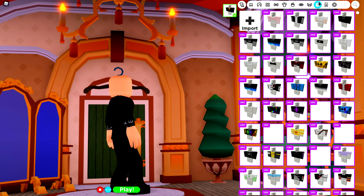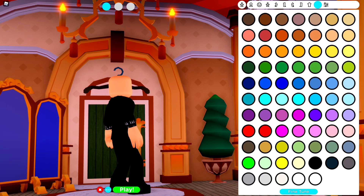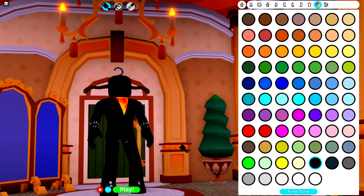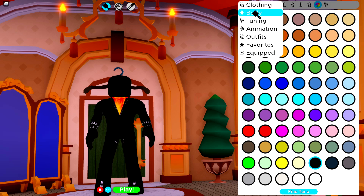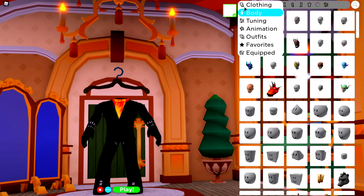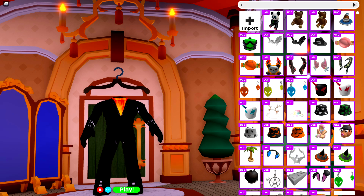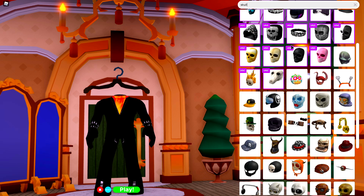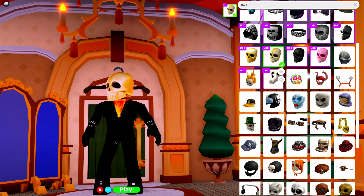It might also be worth noting at this point that this is the Fortnite version of Ghost Rider. So we're going to come to the body selection and change our entire body to black like that. Perfect. Next, we're going to come to the head selection underneath body and search 'headless' like this and remove our head. Then come to the hat selection and search 'skull' — we need to find the perfect skull for our creation, which is pretty much this one right here. It is perfect.